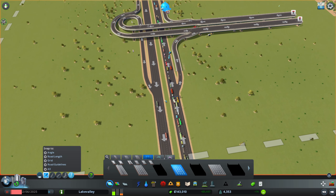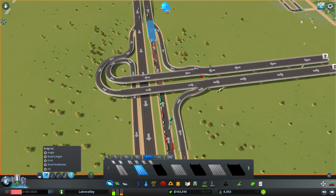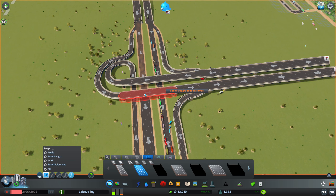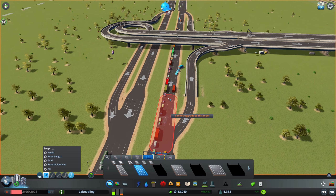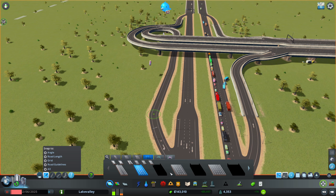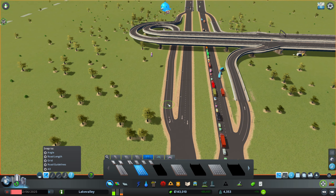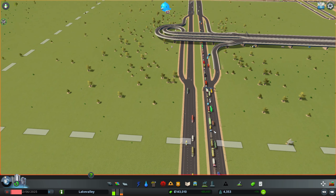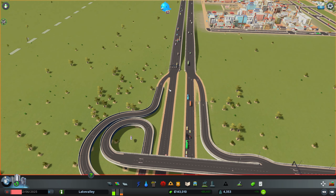We're going to use some lane mathematics — as Biffle would say — and we're going to bring down this section to two-lane roads. What that will do is create a dedicated on and off ramp. Because I used the Move It mod here I can't do this — let's move it back out a second, see if we can downgrade, and then we'll move it back in. What will happen now is the cars in these lanes — this lane will become a designated turning lane, and these two lanes will go straight on. Same for the other side.